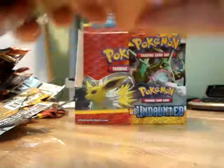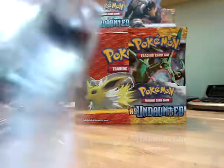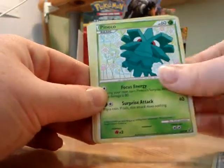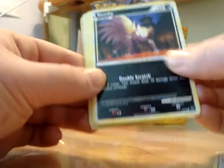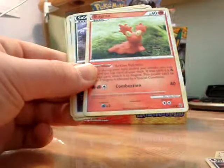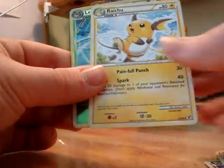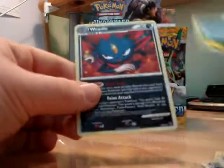I'm really happy with the pulls so far. Trying to get some more Primes - that would definitely help. Next pack: Swift Beldum, Pineco, Stunky, Houndour, Slugma, Sableye, Legend Box, Raichu, an Alphalithograph Reverse Holo, and a Weavile.